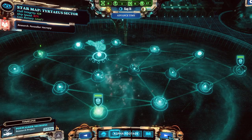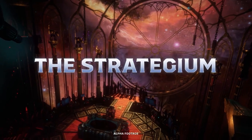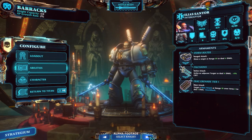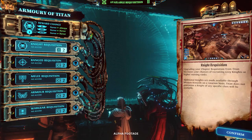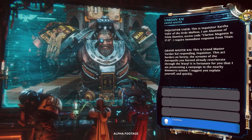Each section of the ship gives you access to different systems that you'll need to manage over the course of the game. The Strategium is where Ektar helps you oversee the conflict against the Bloom. From here you can access the Barracks, which houses your knights and allows you to manage their equipment and upgrades. You'll also be able to access the Armory, which is where you can review equipment made available to you by Grandmaster Varden Kai.